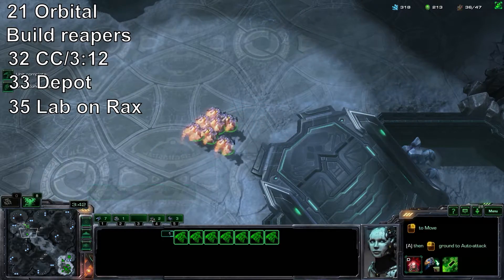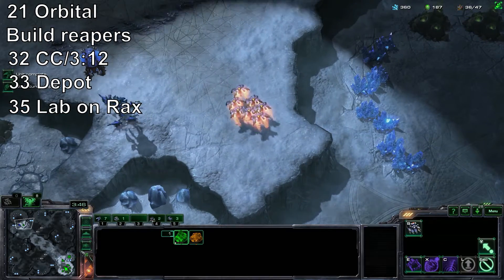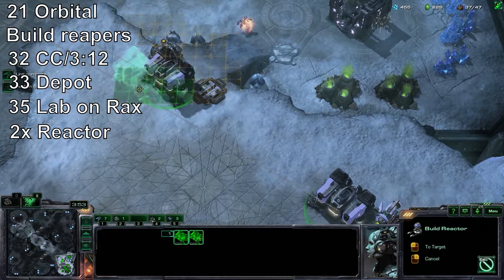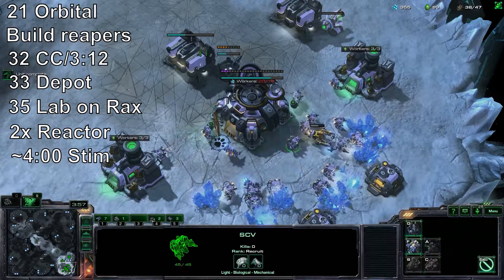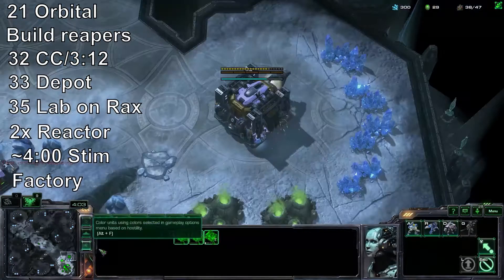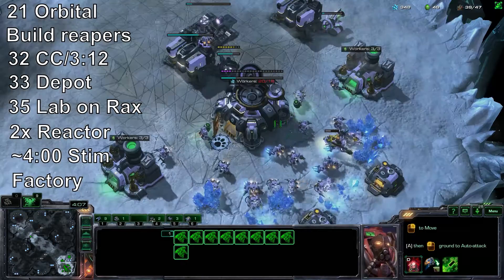At this point you are transitioning away from the cheese, so hopefully you've done enough damage. Reactor on the rest of the Barracks. Start Stim — I'm a little bit late on it. Get your Factory around this time. You're going to go by times for the most part here, because you're going to assume that you've lost a couple of Reapers. That's all around 4 minutes.